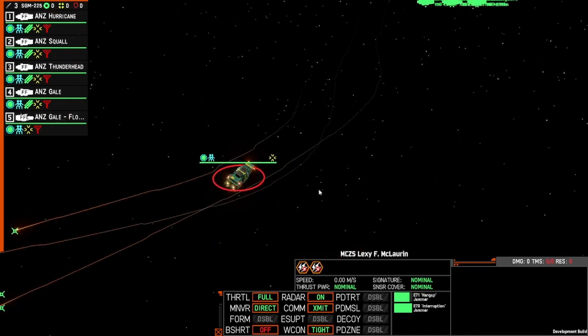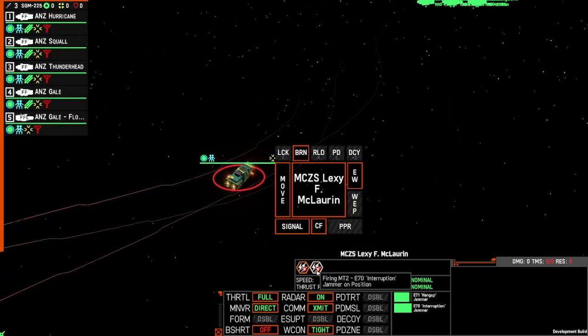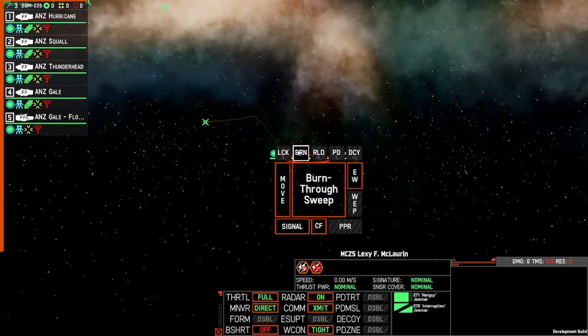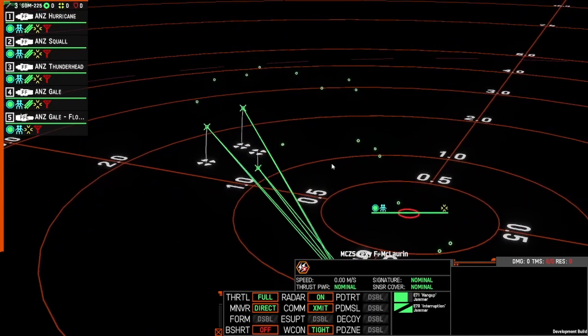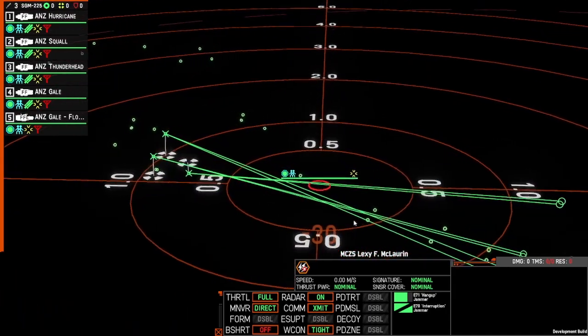So if this occurs past the ship conducting the jamming, the hurricane is going to be able to come back around for a second attempt. This is where you hope your point defense re-engages, or other nearby ships can support.